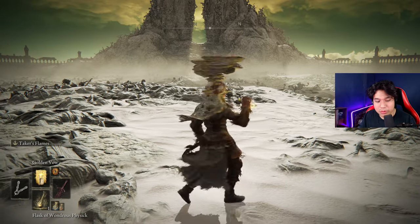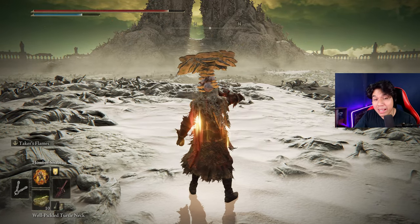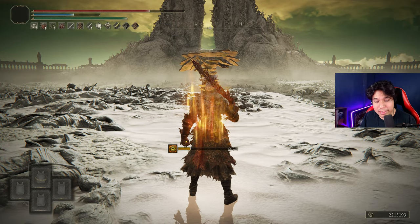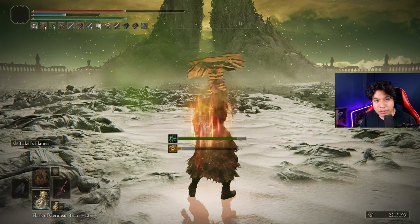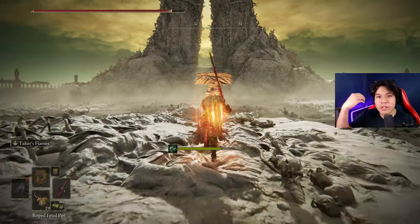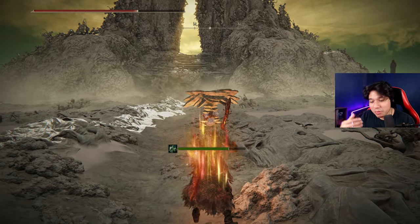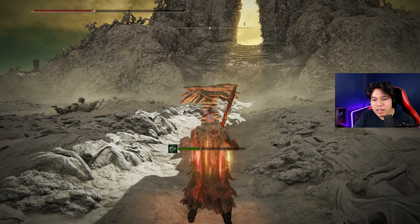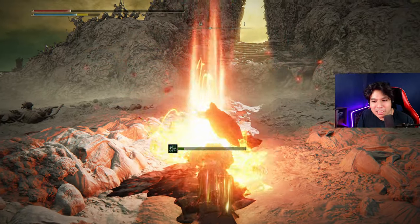First, use your Flask of Wondrous Physic, then Golden Vow, then your Pickled Turtle Neck if you want, and Hall of Shabriri. From this point it gets a little complicated: once you have cast Hall of Shabriri, switch your seal for the Poison Perfume Bottle, then two-hand it to use the skill. Switch quickly to the Poison Hand, refill your FP, your HP if you want, cure the poison, and once you are in the arena use the Fetid Pot. You'll be able to rebuff in the second phase quickly with only a Rope Fetid Pot. If you don't have the Rope Fetid Pot it will be more complicated, but it's not necessary — it's just for extra damage. The cool part about the Blasphemous Blade is that with every use of the skill, you are going to be healing. So that's why it is an easy way to defeat Radan.